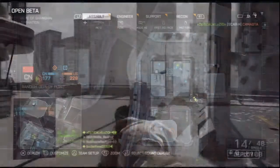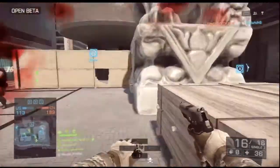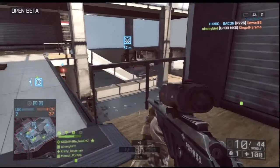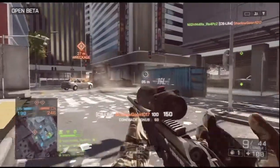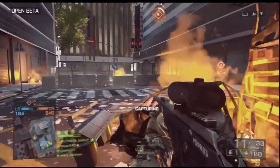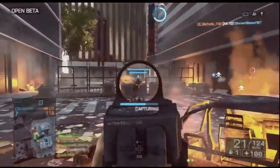Pistols are awesome in this game — they look amazing and are great to use; I'd use them as a primary. One thing I had a question about was bipods. They seem to activate automatically when you go prone, which got annoying because sometimes I'm taking cover behind a car and the bipod activates unexpectedly and I die. I hope they go back to Battlefield 3's manual bipod activation.